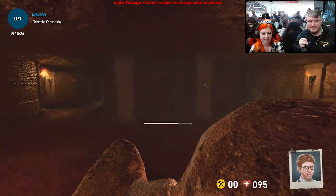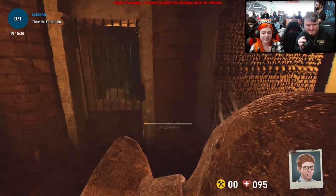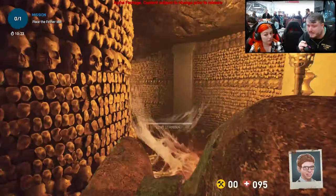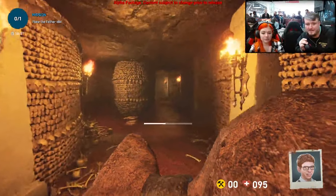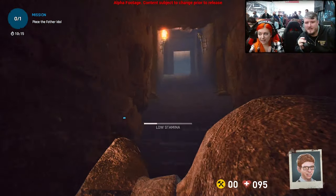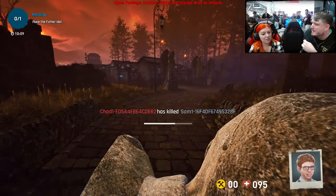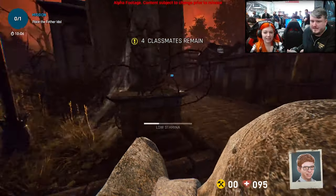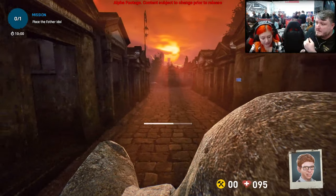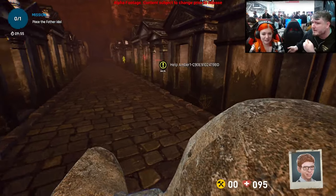We have a new mechanic coming into the game that will be in most maps: lock picking. A lot of walls will be locked and require a lock picking mini-game to enter. I think it's a good way to slow the pace in some areas and allow us to put more rewards behind them — so instead of just finding a chainsaw sitting on the ground, it might be behind a locked door requiring multiple locks to get through.